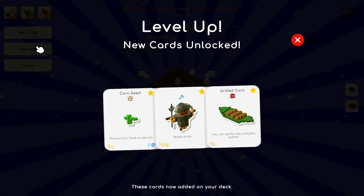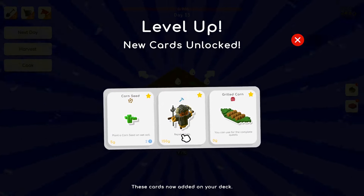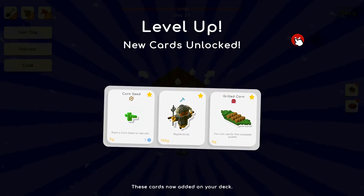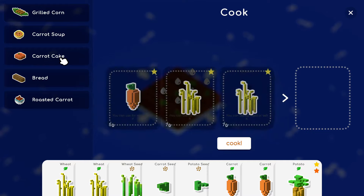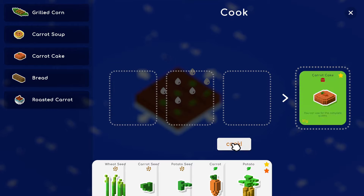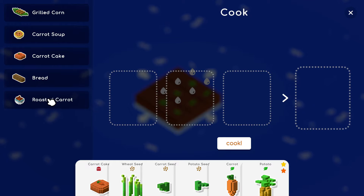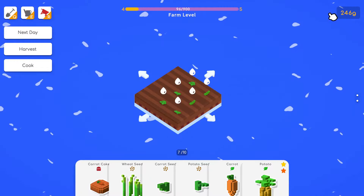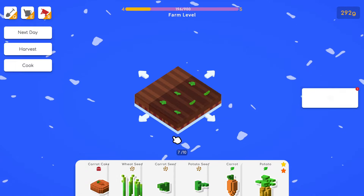Harvesting now. We unlocked corn seed, grilled corn, and a placeable that repels birds — those little gray things were birds. We need carrot cake and roasted carrot. Carrot cake: we can do that. The other objective is roasted carrot which we only have one of. If you do the recipe wrong you get what they call trash, which isn't worth anything.